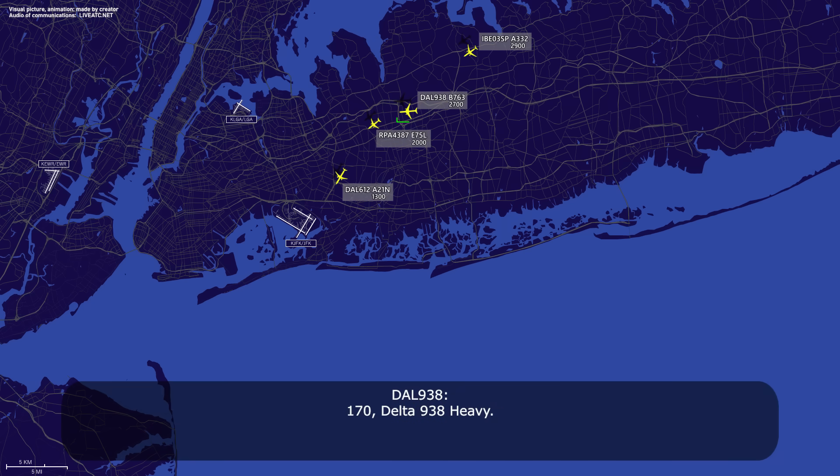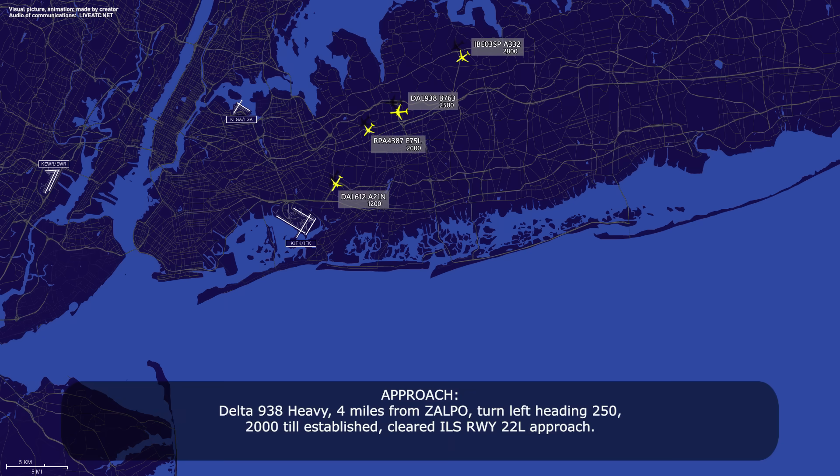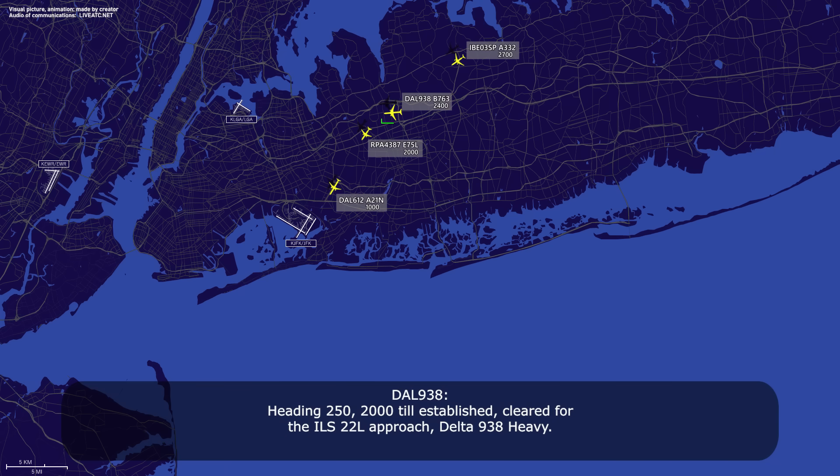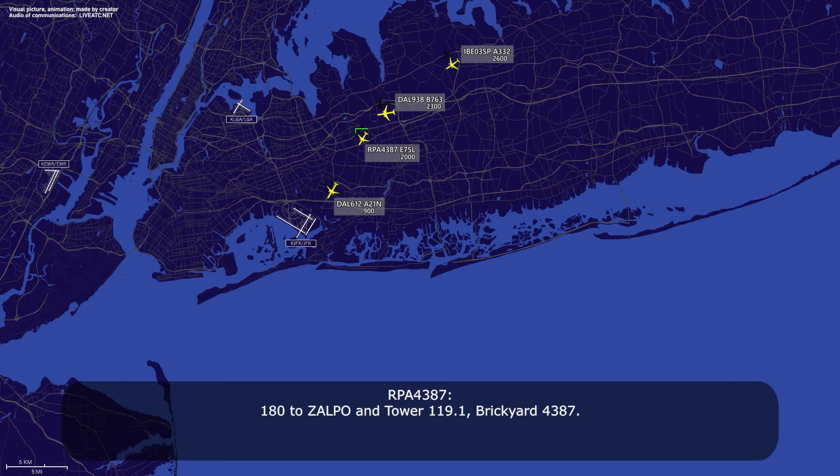170, Delta 938 heavy. 4 miles from Zalpo, turn left heading 250, maintain 2000 until established. Cleared ILS 22 left approach. Delta 938 heavy and Brake Guard 4387, 180 knots until Zalpo, contact tower 110.1. 180, Zalpo, and tower 91, Brickyard 4387.